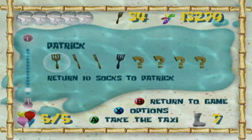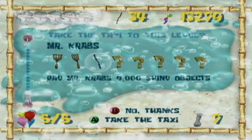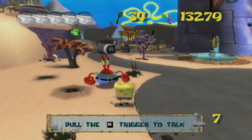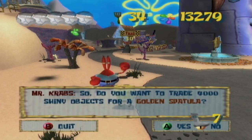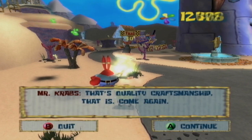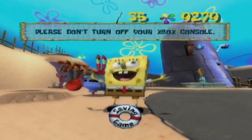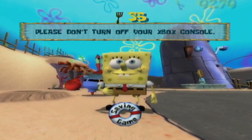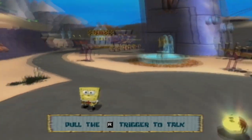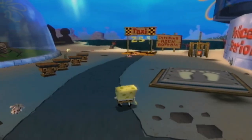Now that we've got all the money — I just did the Tiki Go Boom farming method — we can close out this video in the only way I feel is appropriate: buying something from Mr. Krabs. "So, do you want to trade shiny objects for a golden spatula? That's quality craftsmanship, that is. Come again!" Thank you so much, Mr. Krabs. Maybe you aren't such a bad guy after all — just very, very cheap. But that's where we're gonna leave this video. When we return, we will be heading to Rock Bottom. See you then.